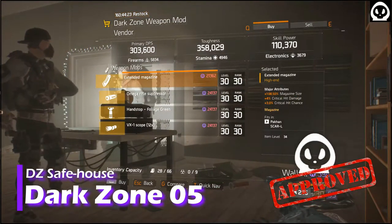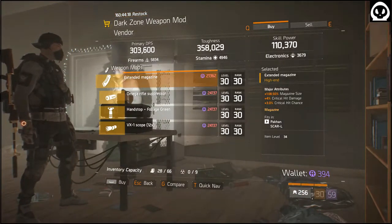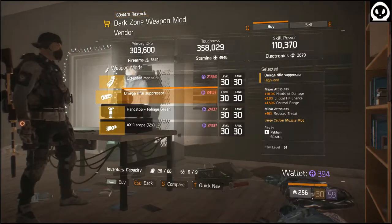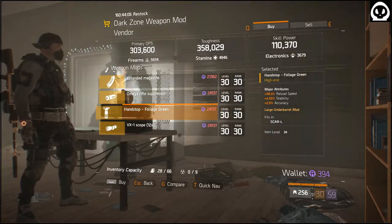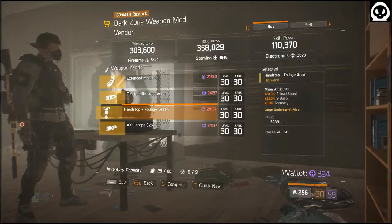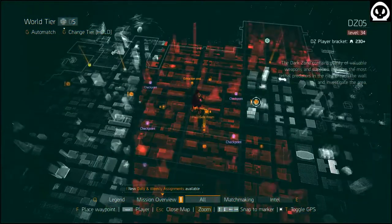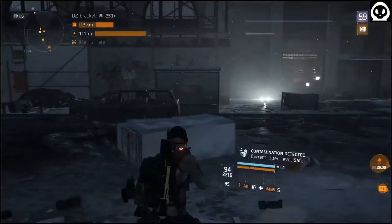Standard Mag: 108% Quick Damage, Quick Chance — this will be a nice mod to your arsenal. Rifle Suppressor: Headshot Damage, Quick Chance, Optimal Range — wow, what a waste, 18%. Foliage Green End Stop: Reload Speed, Stable, Accurate. VX1 Scope: Headshot, Accurate, Quick Damage.